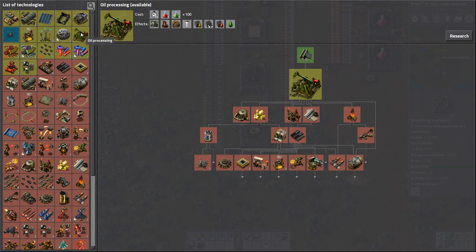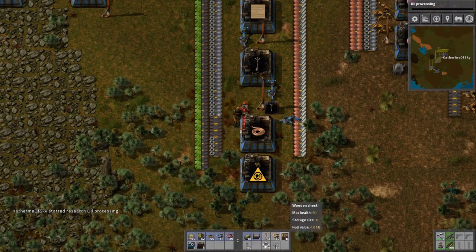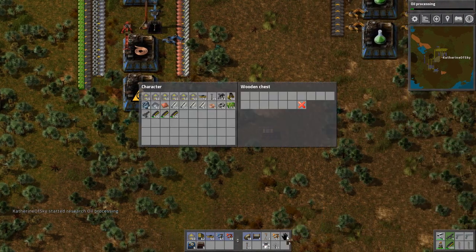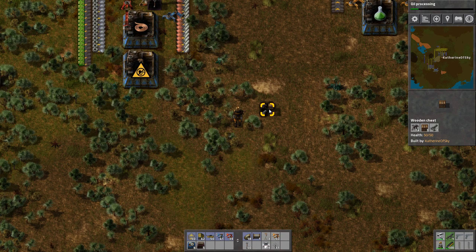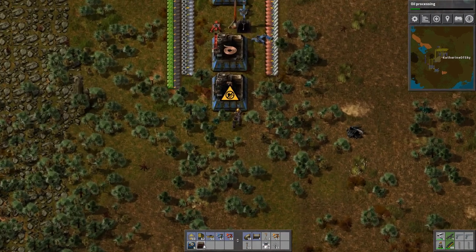What do we want next? Oil processing - that seems like a good idea. So let's do that. I'm going to destroy some stuff. I don't really need any more wooden chests, and I don't need the burner mining drills any longer, nor this pistol that keeps sneaking into my inventory. Press C and it's gone.